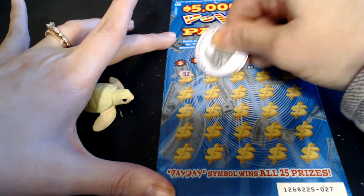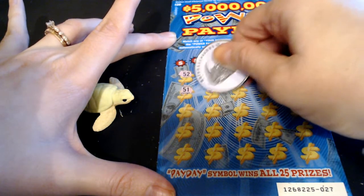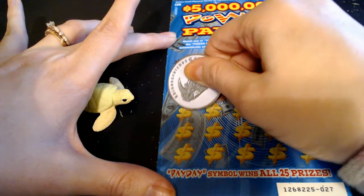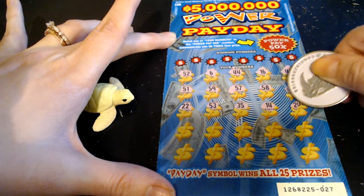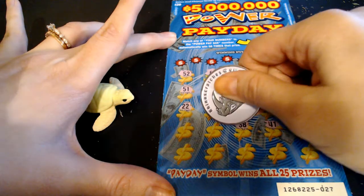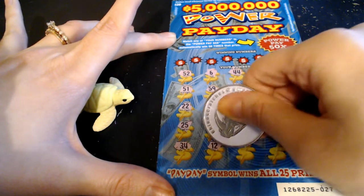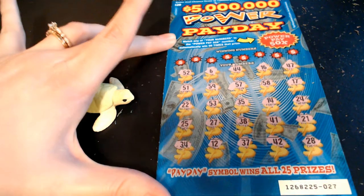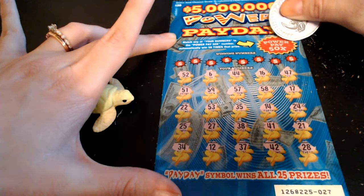Up here, we're looking to match our numbers to winning numbers. Find a light bulb to auto win. If we find a payday symbol, we win all 25 prizes automatically. We've got a 52. We're symbol hunting on this game because I have found a light bulb before and it was nice. We're going to check all the 50s first, just to see if we've won it, and if not we will desperately be searching for numbers. Last spot - no light bulb or payday symbol. I wasn't expecting that payday symbol, but I have gotten the light bulb before.